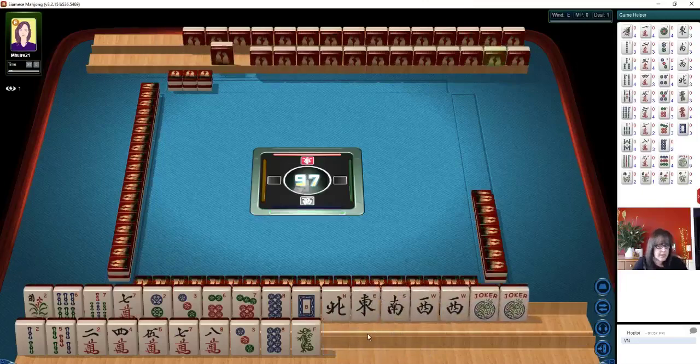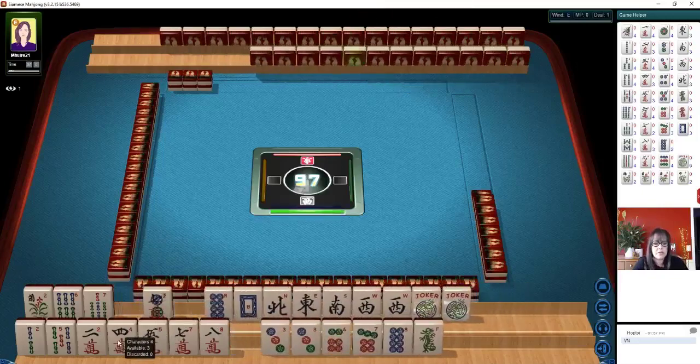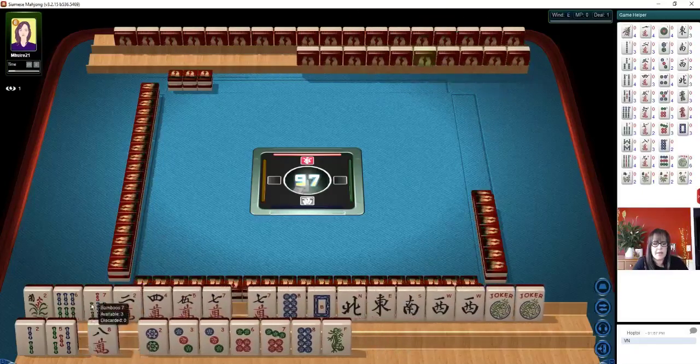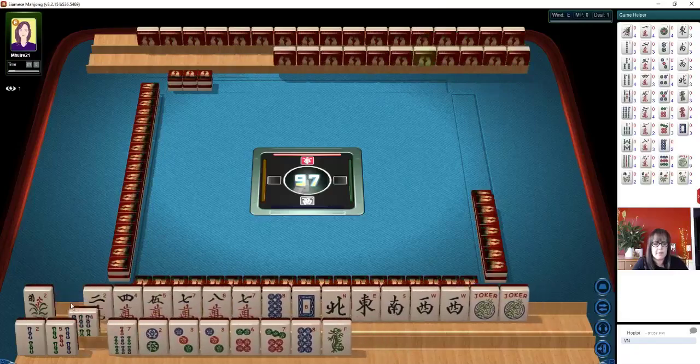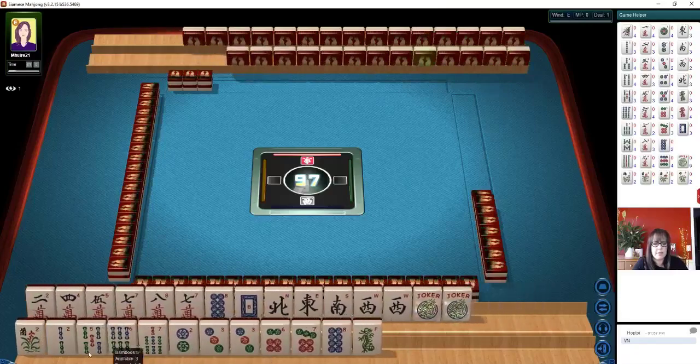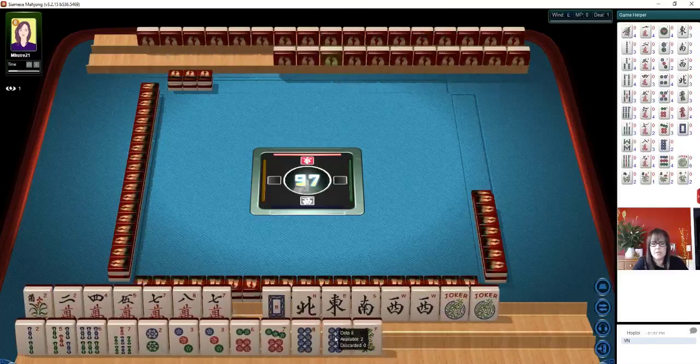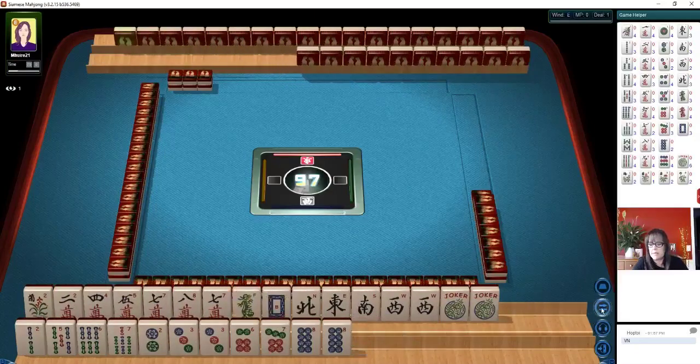I'm just sorting my tiles. Hold your shift key down to move the tiles to their suits in another rack. That way you can quickly assess by suit. And this is kind of how I like to arrange it at the beginning anyway.